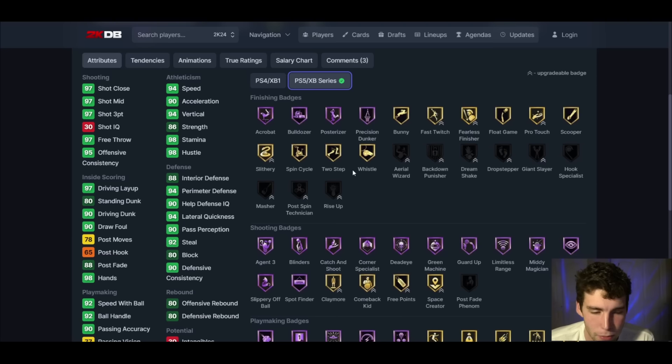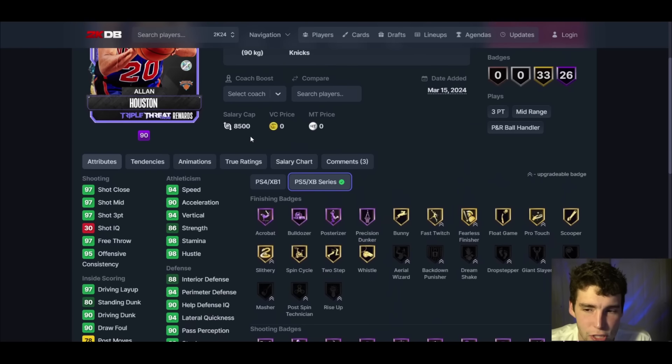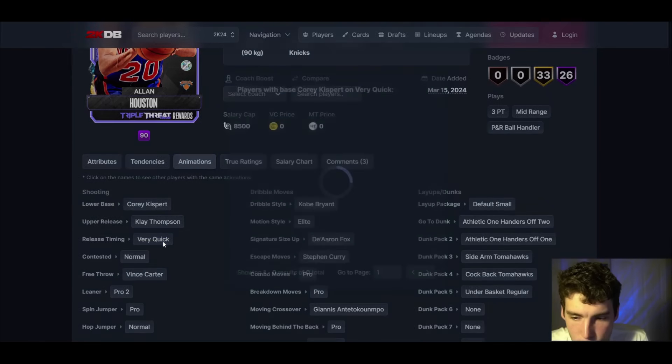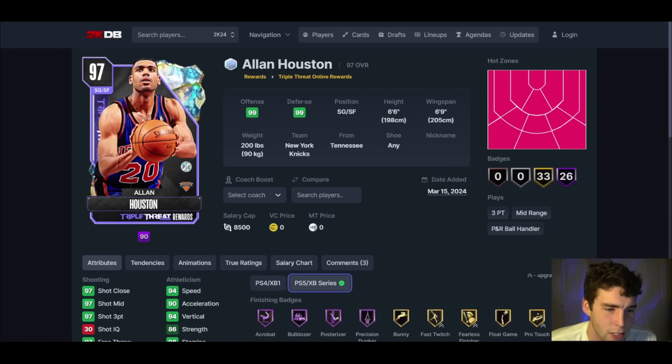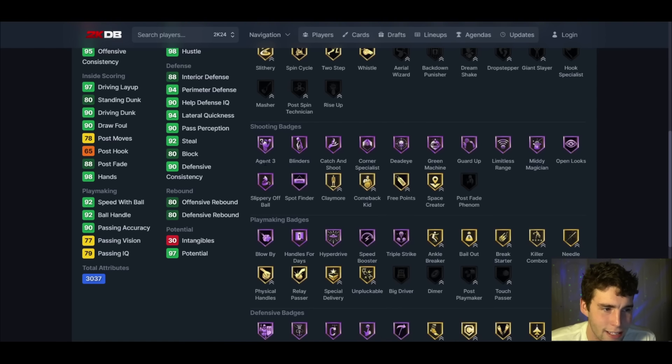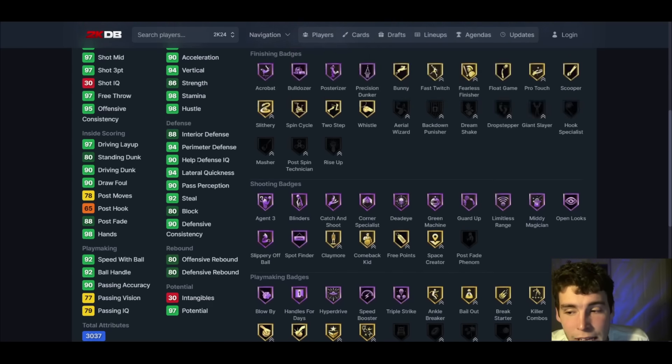Allen Houston up next: 97 3-ball, 90 driving dunk, 92 2-ball, 94 speed, 94 lateral quickness. Corey Kispert base on very quick, pro 2 leaner, Kobe dribble style. This is a card I can get behind. To get Allen Houston you have to win 50 triple threat online games. Stat and badge-wise he's really good. I think he's going to be one of the top shooting guards in the game — defensively fantastic, offensively elite. The Corey Kispert base on very quick doesn't get much better. 50 wins is not that long a grind, and the card is really good.